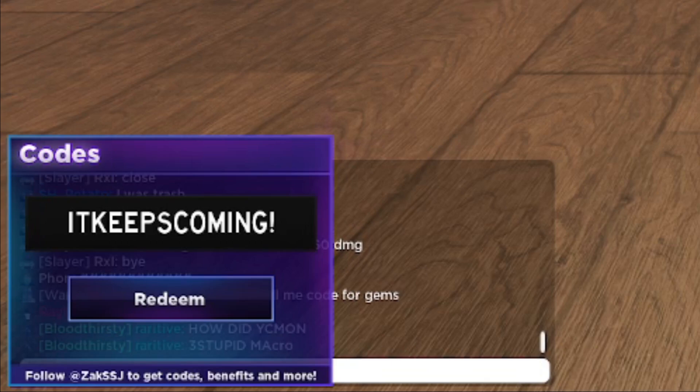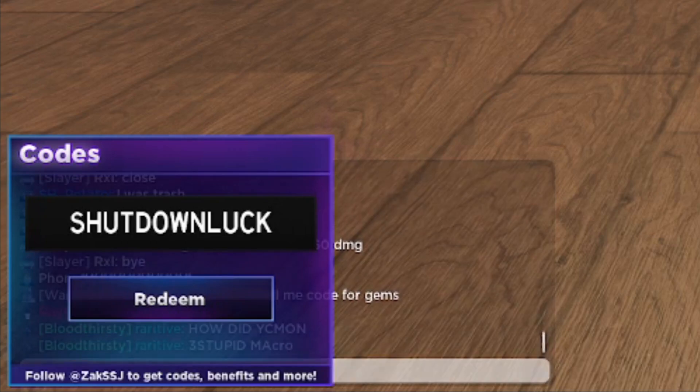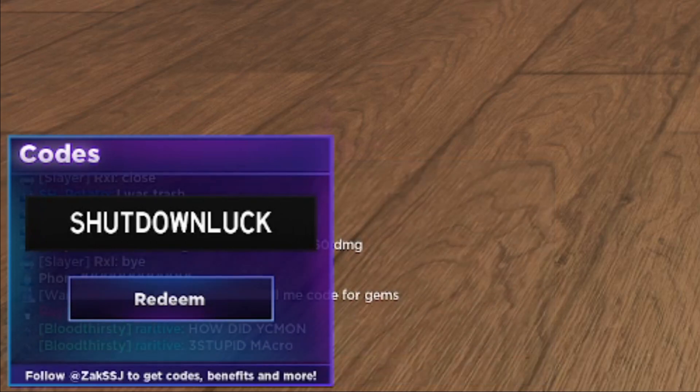Next working code is SHUTDOWN LOCK. I just redeemed it — it's active and it's going to give you 400 gems. This is a major code, so go ahead and use SHUTDOWN LOCK for 400 free gems.